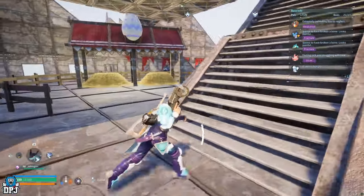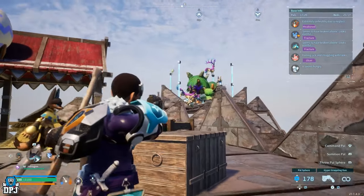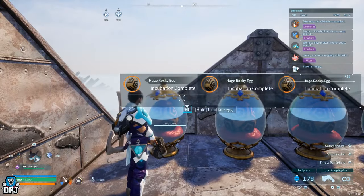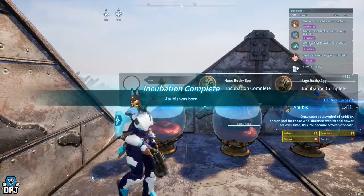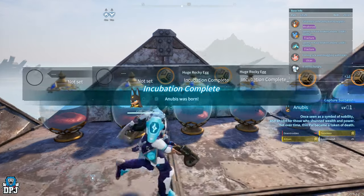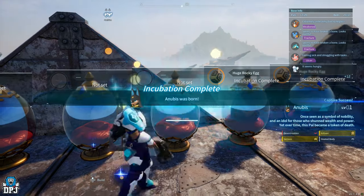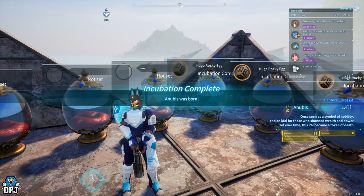The thing about doing this now is that I have that one Anubis, so I can basically infuse all these others into essence for it. My prison's full. Serious, Artisan, Ferocious, and Pacifist - these ones don't look that great. This is the mother as well - the mother has way better passives than the father. She's got Serious, which is great.